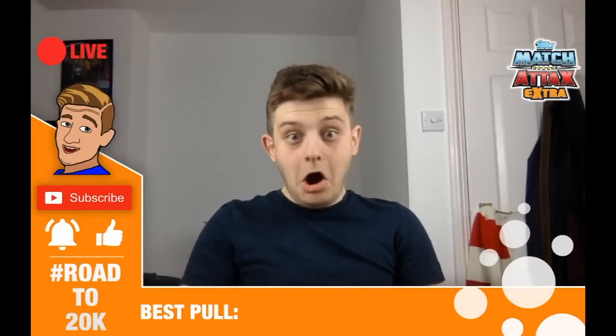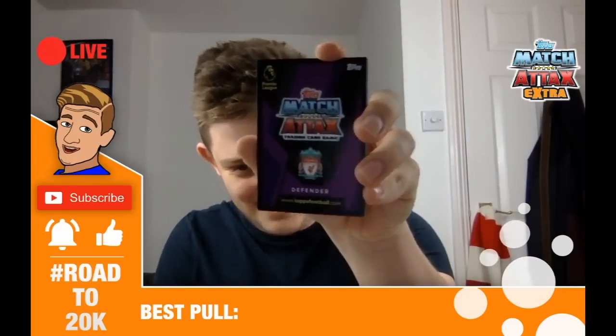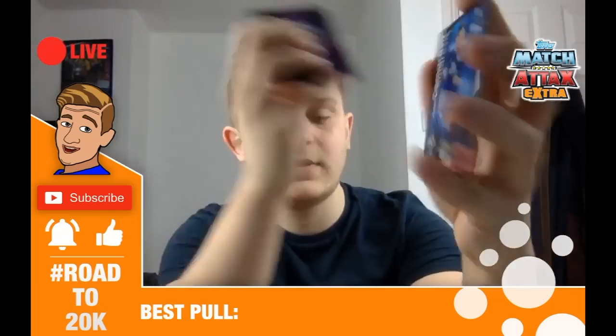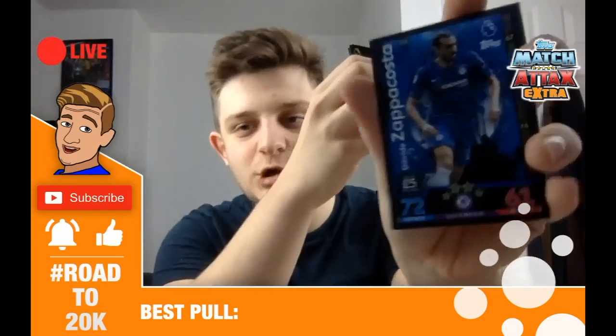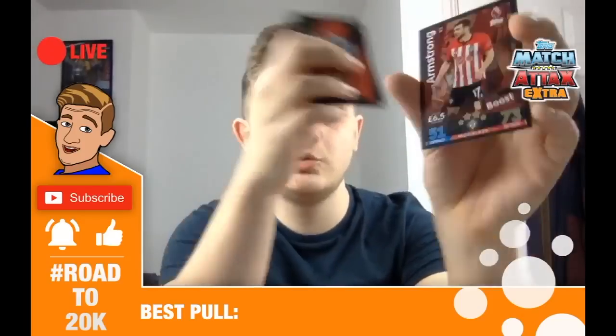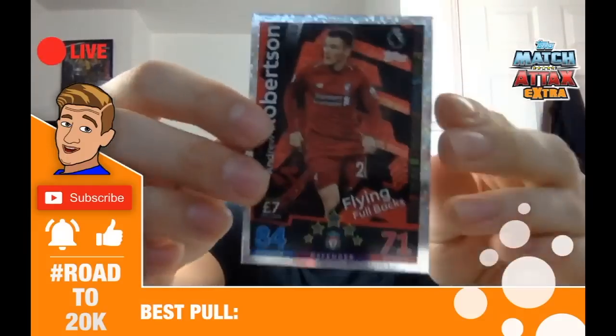We've got a Liverpool defender at the back — have you brought me something special? First card is Kelly, Luke Shaw, Camarasa, Zabacosta, Morgan Gibbs-White, Stuart Armstrong extra boost. And — drum roll please — oh no. It's Andy Robertson, flying fullback. Typical. Andy Robertson flying fullback instead of Virgil van Dijk 100 club.